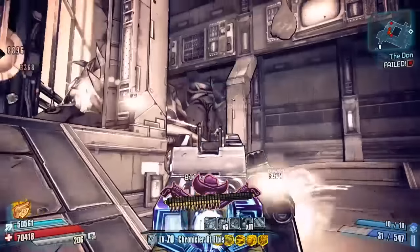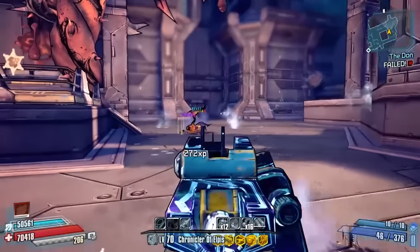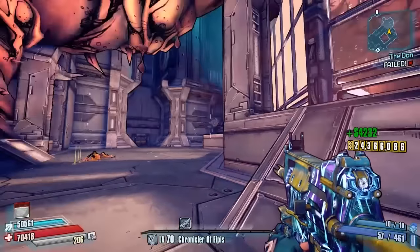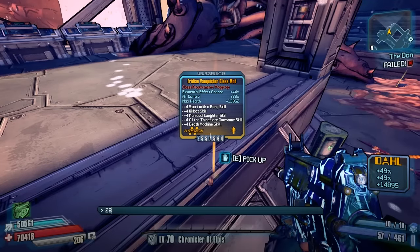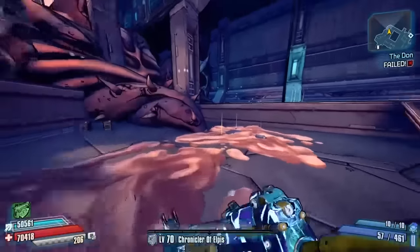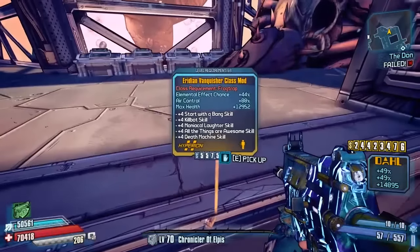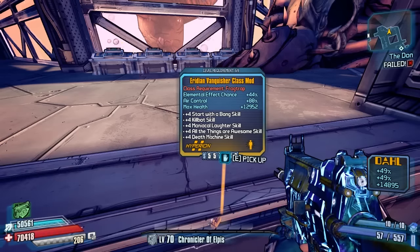Well, there we go — 26, 27, 28 runs documented. 28 runs and it was the Vanquisher, not the Celestial class mod. Whoever guessed Celestial in the comments — I did say that, but you were guessing for the class mod not the actual name. So we've got the Vanquisher class mod, and like every single class mod I ever get, it's never for the character I want — it's for Fragtrap anyway.